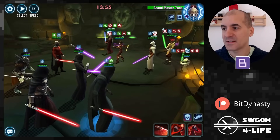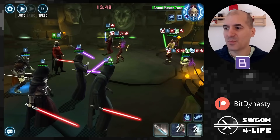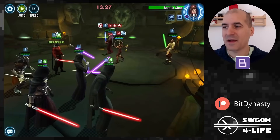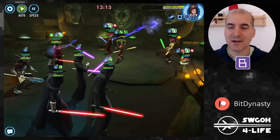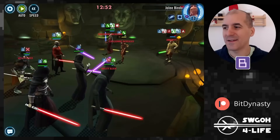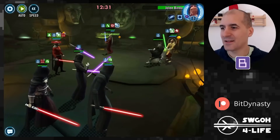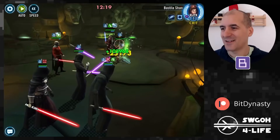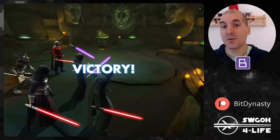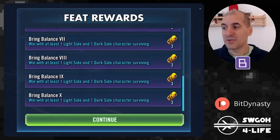Waiting for Annihilate to come up, I'll take out Revan first because his AOE and Mark direct focus are annoying. Once Revan is down, I switched to auto because the enemies can't prevent my revives, they're stuck perpetually behind Malak with no Revan to mark anyone. Nihilus just takes them down one at a time without issues — Bastila, Shaak Ti, completing the Bring Balance feat and unlocking the red crate.